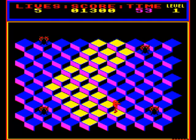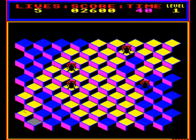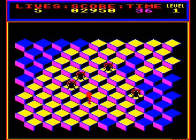You're the title character, and your mission, as is usual in these games, is to visit each of the blocks changing the colour. There are four black bugs in the maze that have to be avoided.